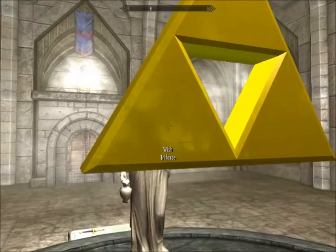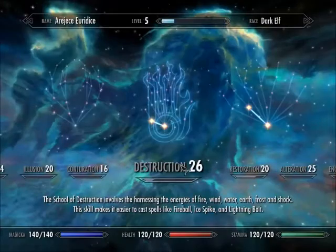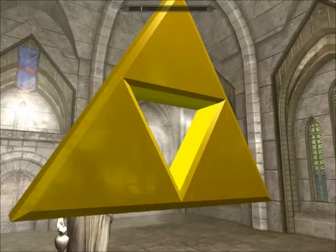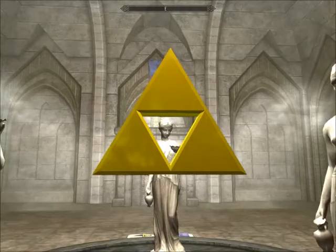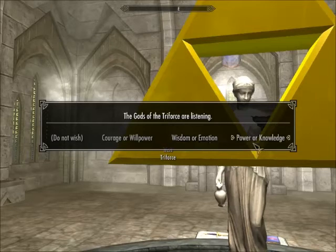The Power or Knowledge section is obviously the most powerful because you can just master a skill — though on this character with 16 Conjuration, that would be ridiculous. Now that we've reformed the Triforce, what about all this Willpower, Emotion, and Knowledge stuff? What is that?